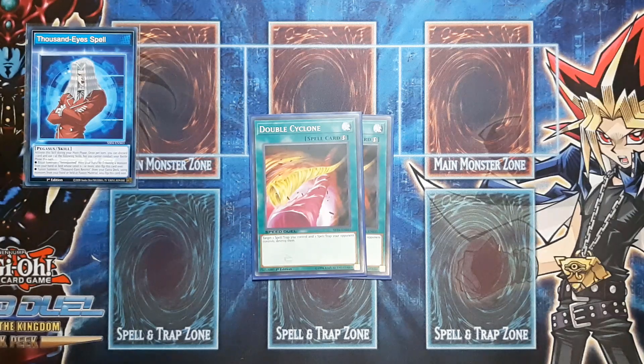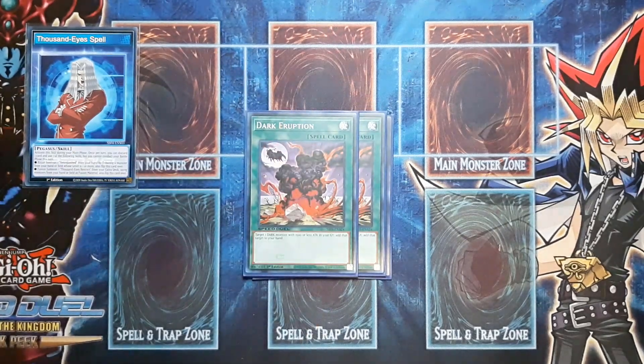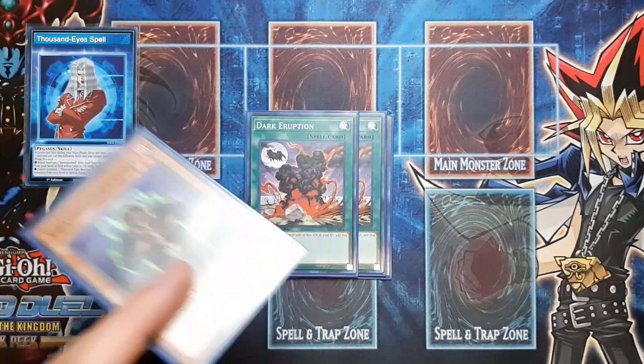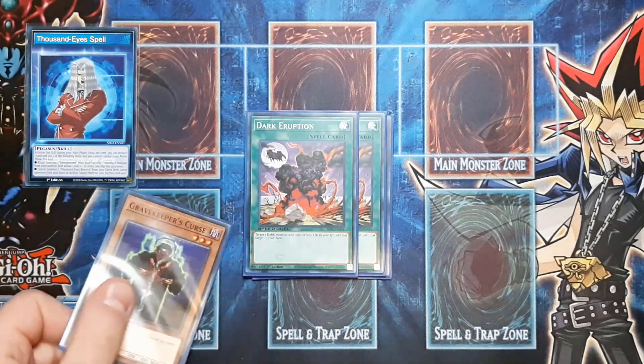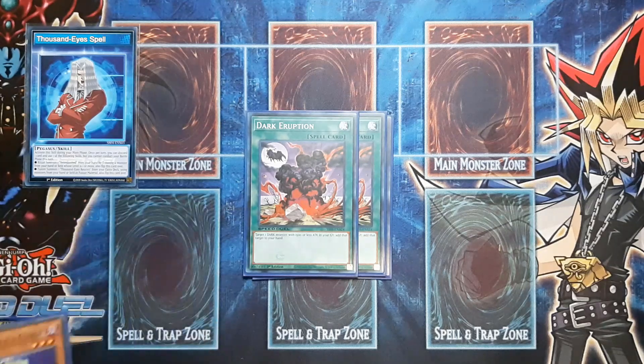Next we have another new card that supports Relinquished really well — two copies of Dark Eruption. A lot of people would probably opt to play Allure of Darkness here, but I think Dark Eruption is honestly better, as you can summon your Relinquished multiple times and being able to recur it with Dark Eruption can be very prevalent. Along with that, Gravekeeper's Curse is a Dark Eruption target — if you burned through Gravekeeper's Curse earlier and he's in grave, you can Dark Eruption bring him back, summon it, and do 500 more burn. Drawing a Dark Eruption with Curse in grave when you need that little bit more burn is basically game.